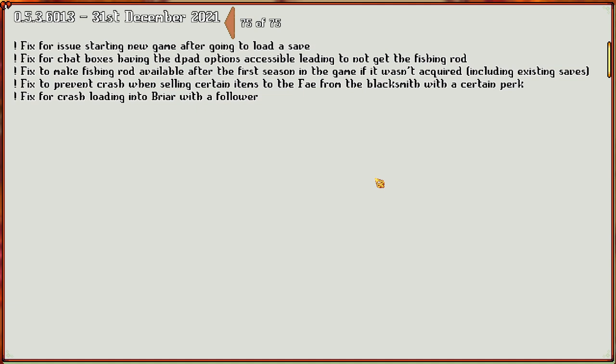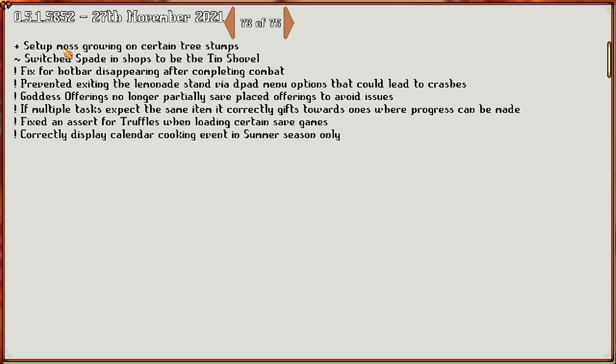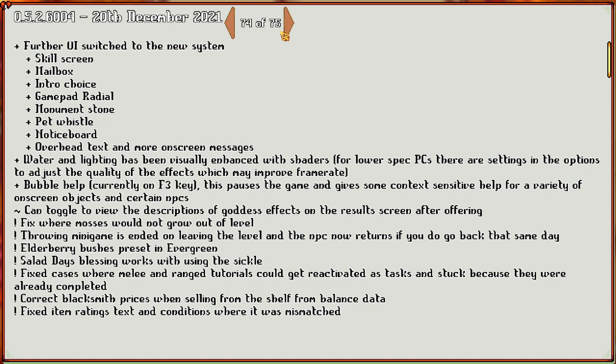Let's check the changelog. I'll be honest, I don't remember when I recorded that so I don't know which of these are new. I know we've read this one because I remember the setup for moss growing on certain tree stumps. Further UI switch for the new system: we've got the skills screen, mailbox, intro choice, gamepad, radial, monument stone, pet whistle, notice board, overhead text, and more on-screen messages.